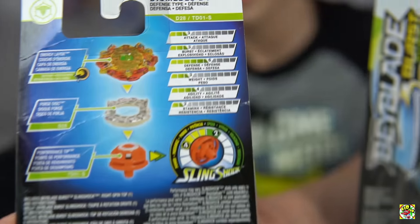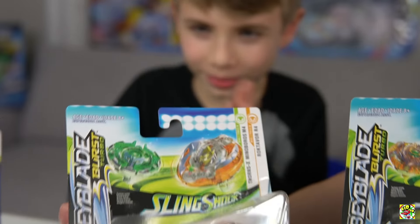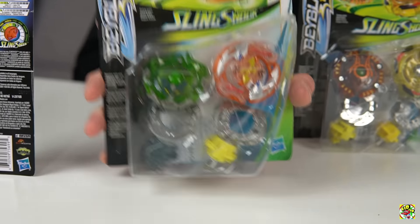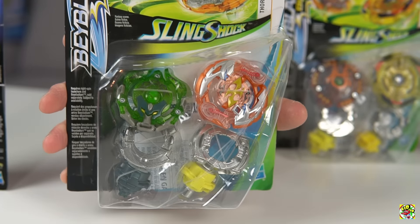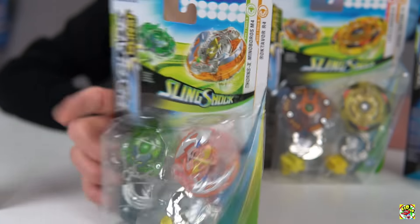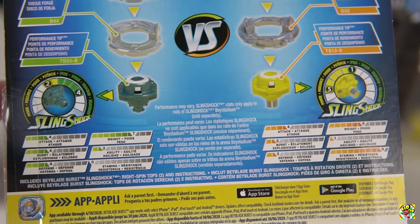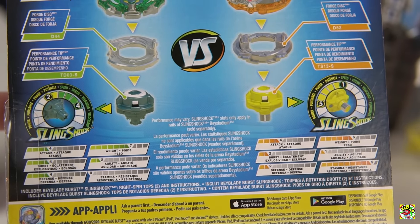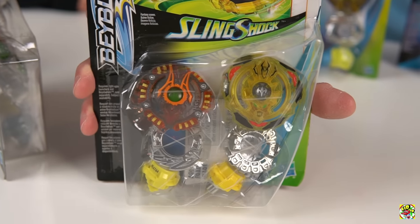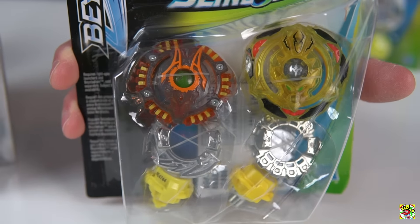Here we got Flame X Diomedes D4 — take a look at the stats on the back. Defense type. Then we have a dual pack: Mini Boros and Rock the Board — a great two-pack right there. I'm actually a little surprised Rock the Board did not come in its own starter pack, but we'll take it. We also have another dual pack: Lava X Nubian A4 and Spiral Treptune T4.